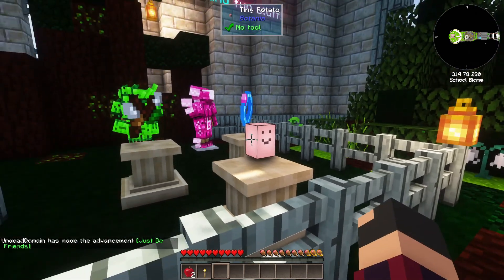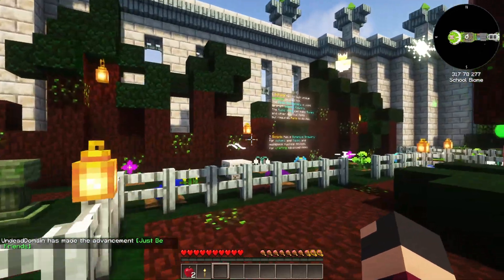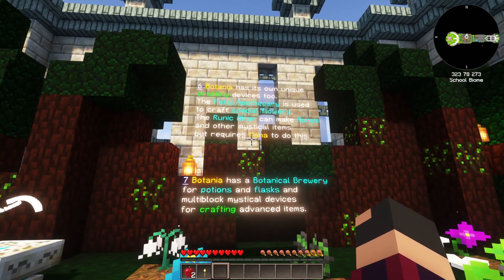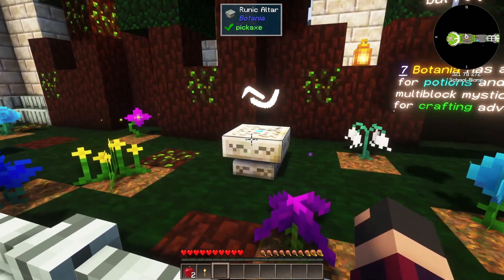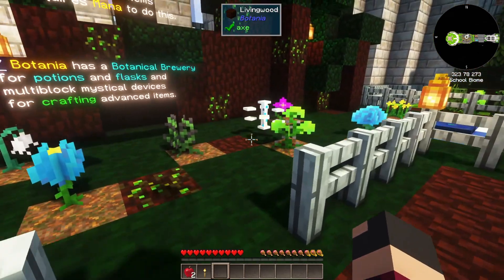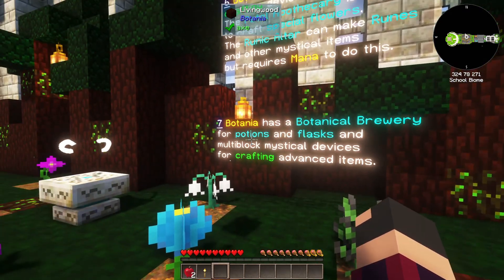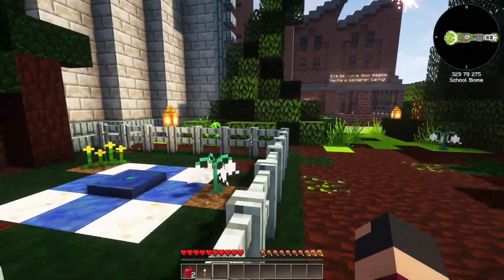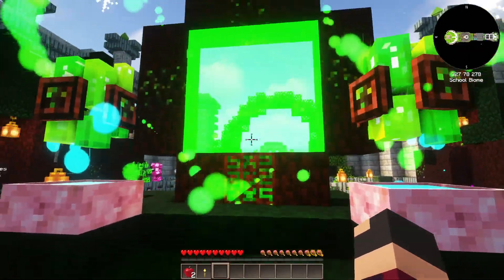Botania has its own unique crafting devices including the Petal Apothecary. There's also the Botanical Brewery — never messed with that — for potions and flasks, multi-block mystical devices. There are a lot of particle effects going all over the place. Very cool stuff.